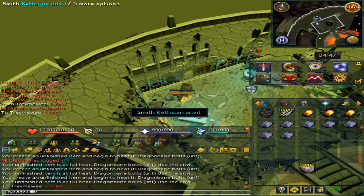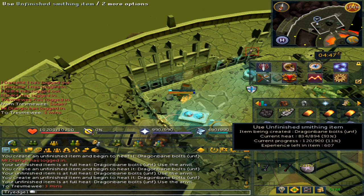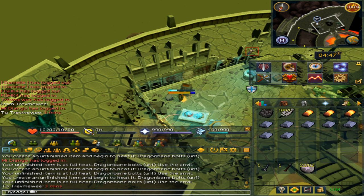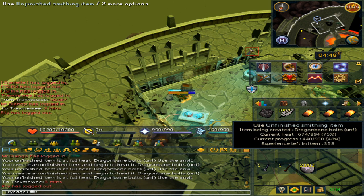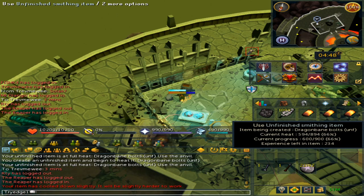Now click on the anvil. With the method shown — by opening up the smithing interface and then making more — your player will automatically start the next unfinished smithing item, granted that he has them available. For each item, the dragon bane bolts and or arrows, each bar takes about one minute. You can speed it up by using the juju smithing potion, the masterwork stroke potion, the smithing cape, or the invention perk Rapid 2.